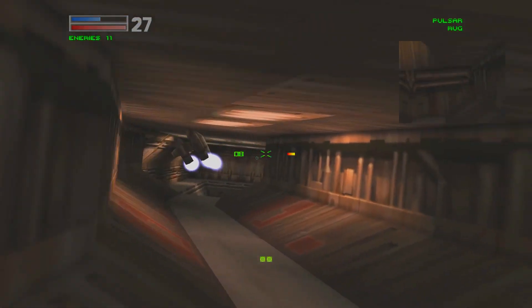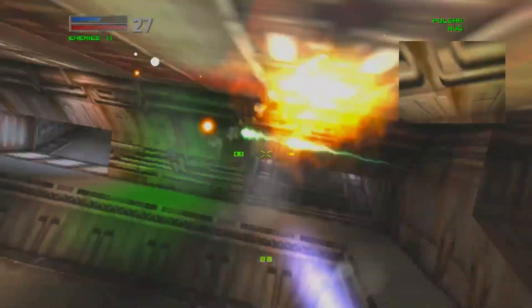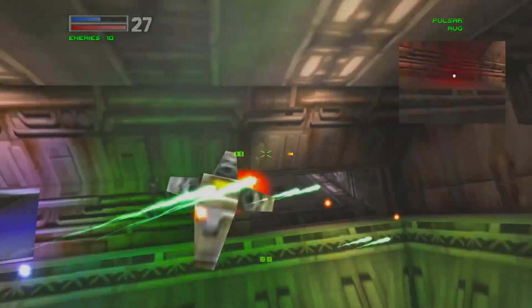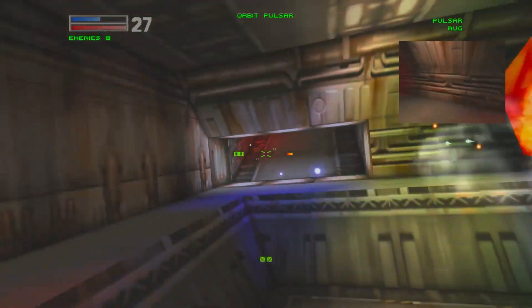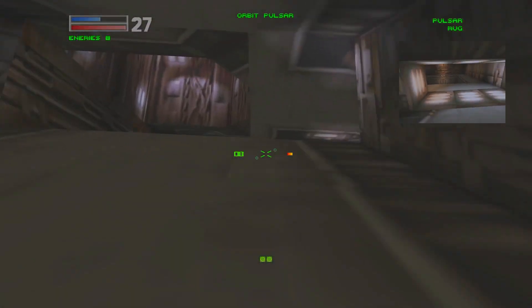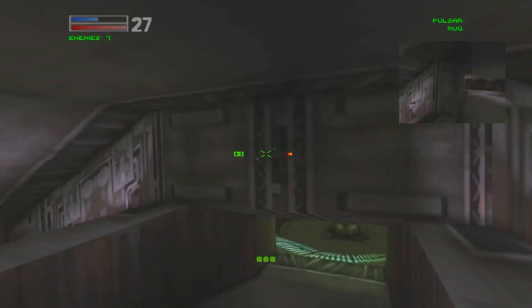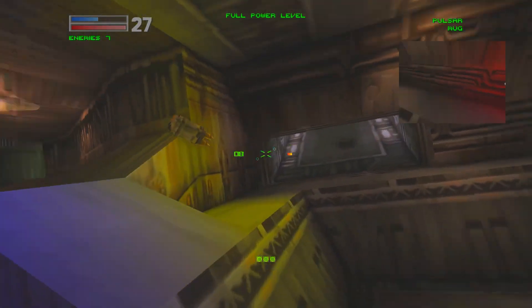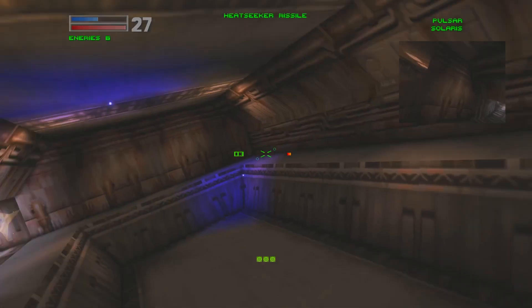Also, the multiplayer level from the N64 is in this game. Oh, there they are — the suppressors. More fodders. And there are going to be some laser turrets in here. Yeah, there it is. Let's grab that other power proc for more power. Alright, we got those Solaris missiles.